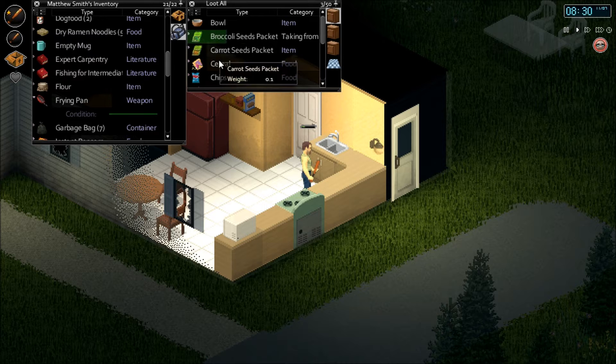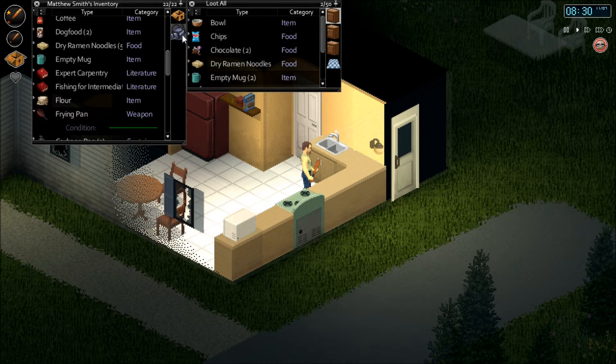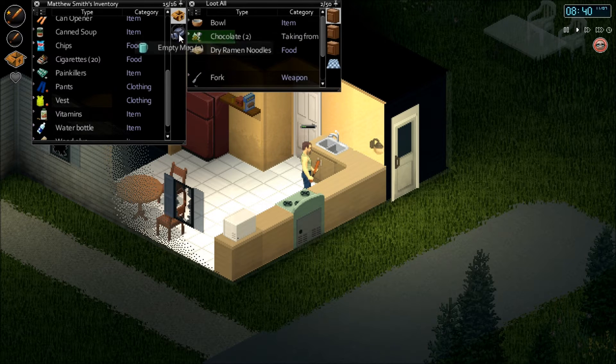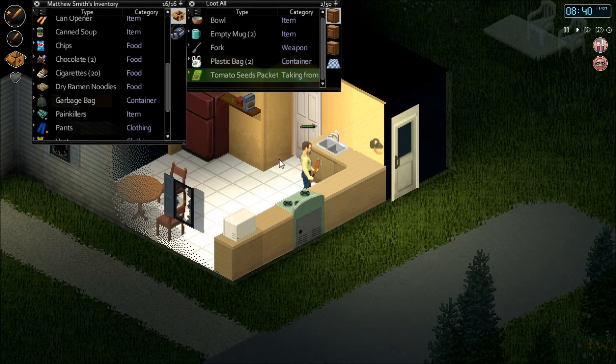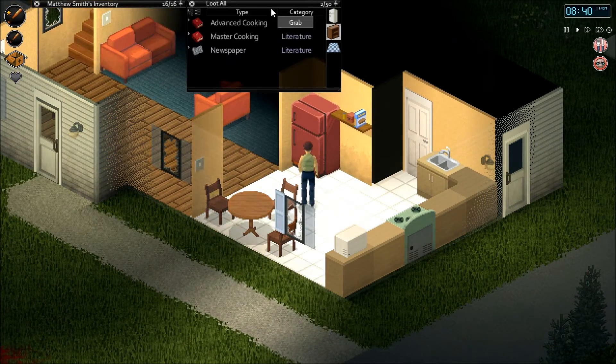Pretty well good there. We're going to snag these real quick — see if we can fit the chips, chocolate, and cereal into the bag, but it sure doesn't look like it. We're going to have to start putting it into our main inventory. We got some ramen too — snag that up. And another garbage bag. We're going to put it in the main inventory. Tossing that in, and we are looking like we're pretty much at our encumbrance limit.